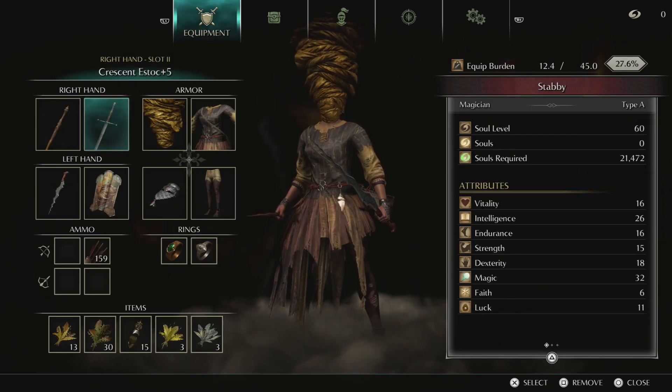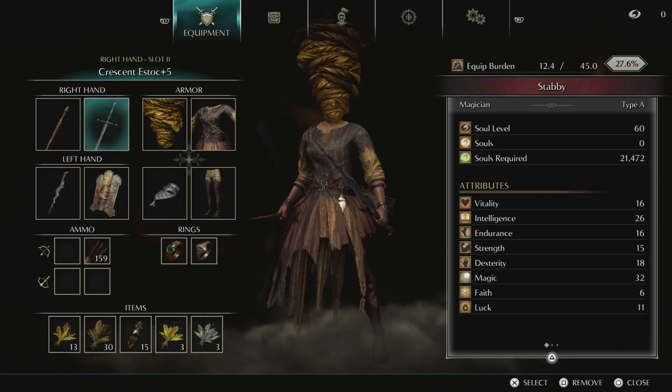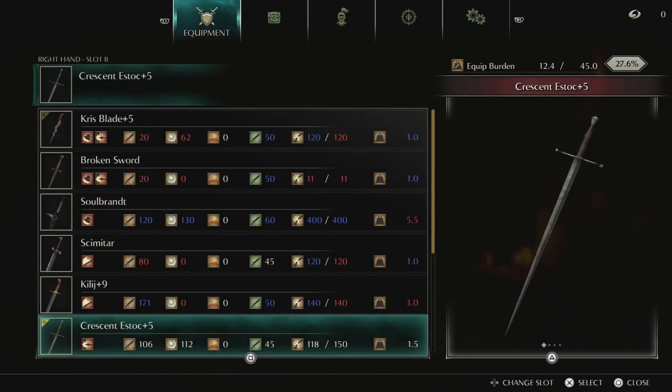Currently what we are using is the Estoc plus five, which is Crescent. Crescent means it gets a magical boost, so as you can see we're doing 106 physical and 112 magic damage with this weapon — our damage is actually split. If an enemy is weak to magic or doesn't resist magic that well, the Crescent Estoc will be the main weapon of choice with this build. I highly suggest grabbing the Estoc even if you're not using a magic build; just on a Dex build, the Estoc is amazing and you can stun-lock so many enemies with it.